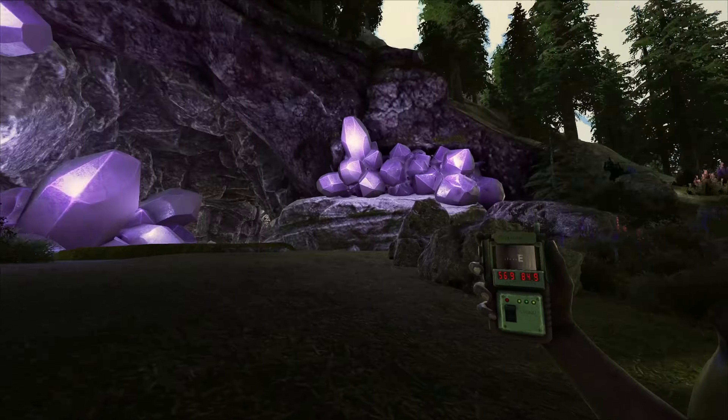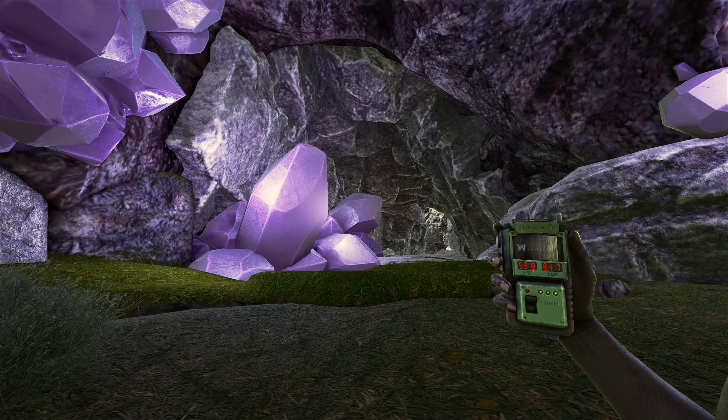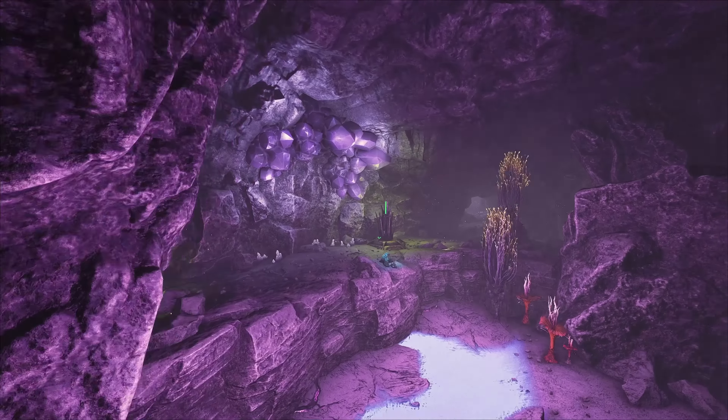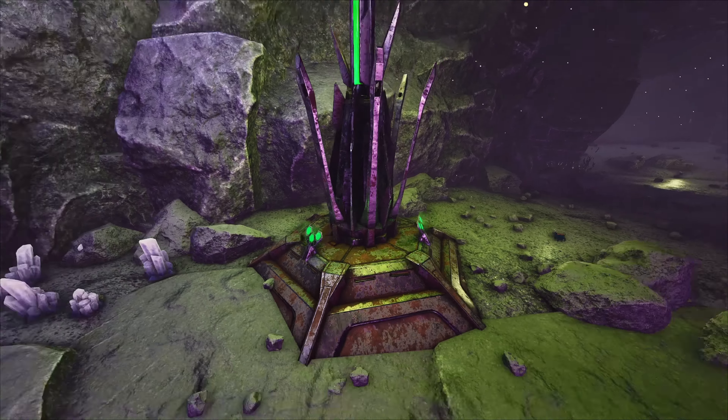So basically there's a cave. The location is 56.8, 84.7. This is where you want to come. And when you go inside the cave, there's going to be charge stations — similar to Crystal Isles, similar to Aberration.